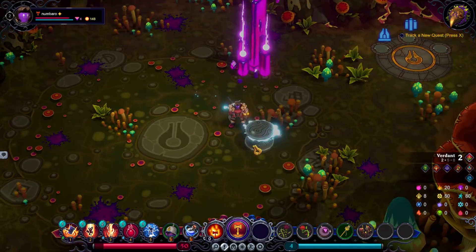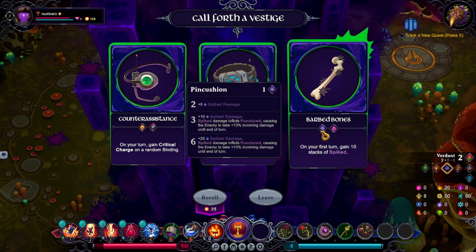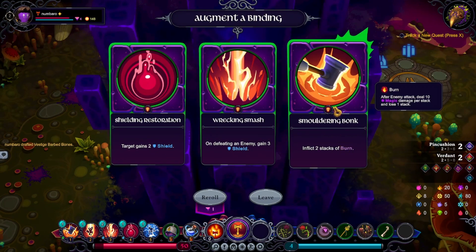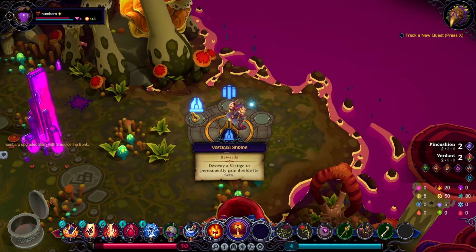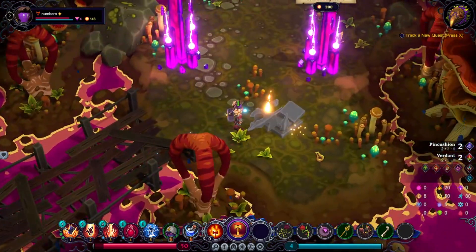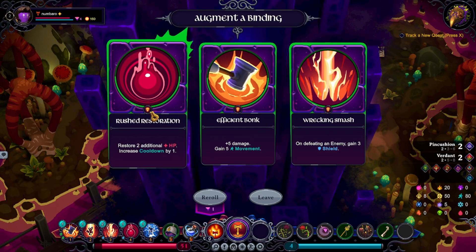Very basic character. Turn of slots — smite damage, crit damage. I don't think any of these are stuff that I have. The spiked damage — on your first turn, gain stacks of spikes. Not really something I'm overly going for, but I may as well just grab it. Target gains two shield; upon defeating an enemy, gain three shield. Afflict two stacks of burn — on hitting enemies for the first time each turn, afflict three stacks of burn. Destroy a Vestige to gain double its sets. I still don't have enough money for the binding augment. Plus five damage, gain five movement — two additional speed but increases the cooldown.